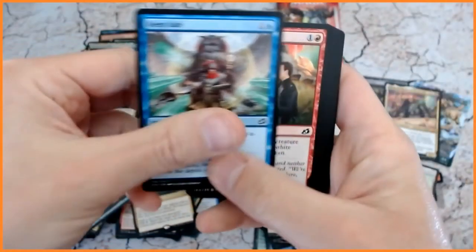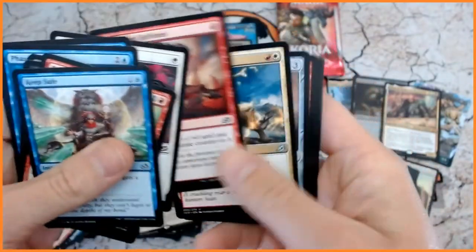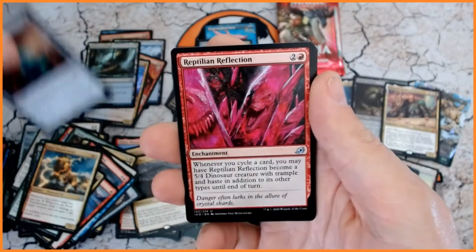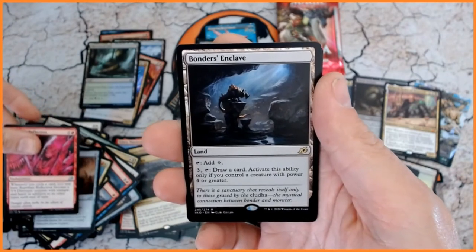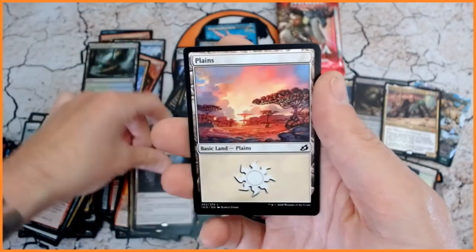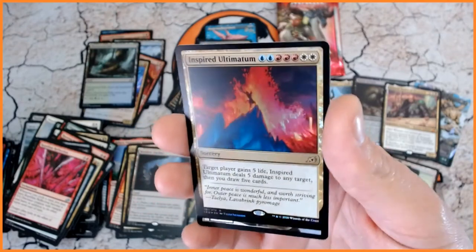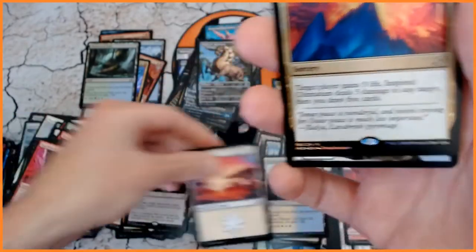The piles have all gone pretty mad as well now. We've got Savai Thundermane. Another Crystal. Reptilian Reflection. And we've got Bonder's Enclave — which I don't believe I've pulled — so that's our rare. At least it's nice to see a different card. Oh — we've got Inspired Ultimatum in foil! Look at that — that's pretty good, I'm digging that.